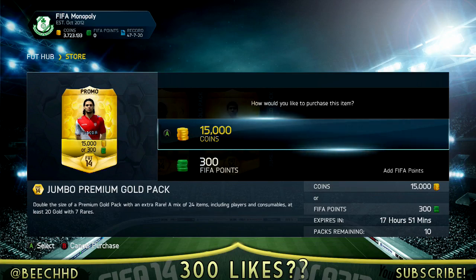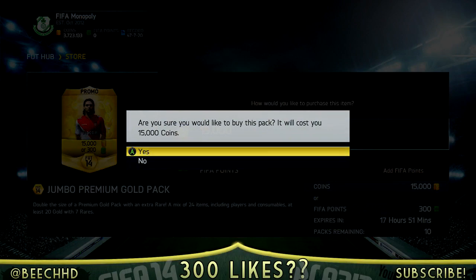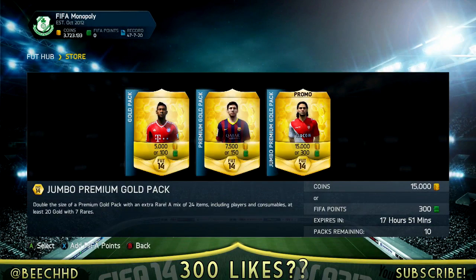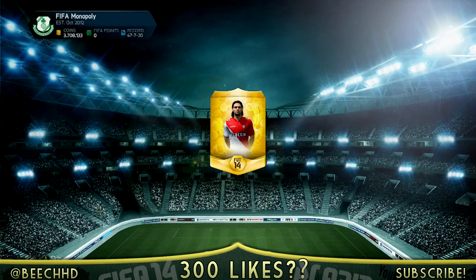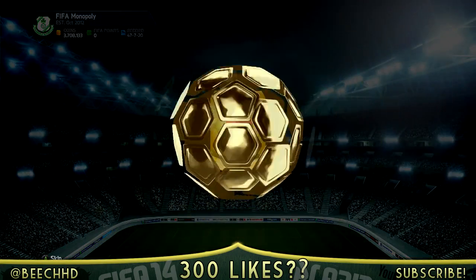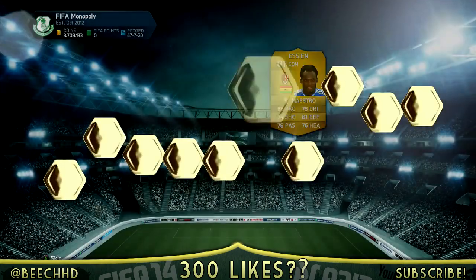What is up guys, bchd here, and today we have got a small pack opening - just the best of my 15k packs, about 10 or 15 of them. You can see in the title who some of the players are. If you are looking to buy coins or open some of these packs, go check out utcoins4u.com, use code BWCH to get yourself 5% off any purchases - check the description below.